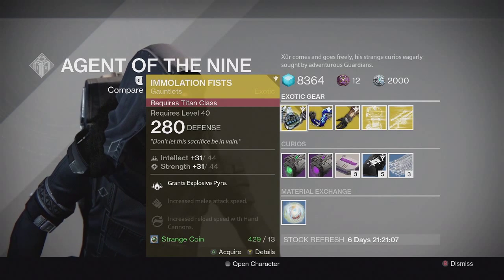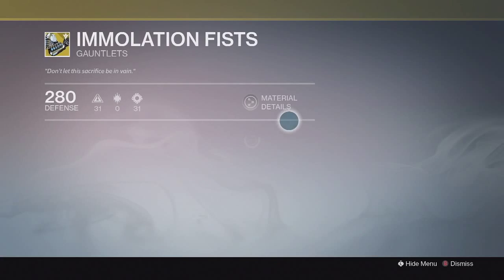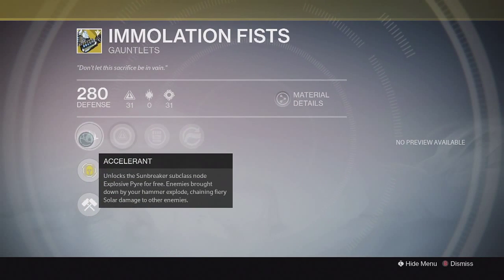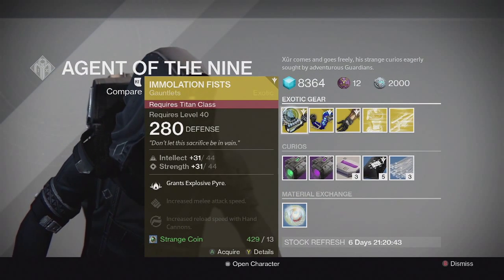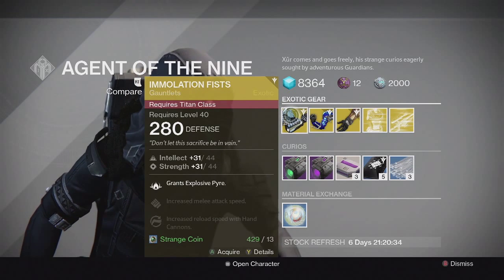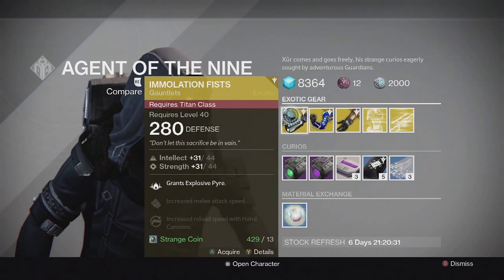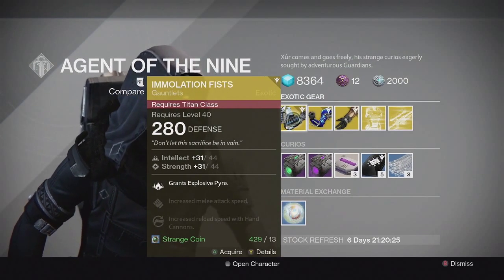It looks like it's all gauntlets. For the Titan, we have the Immolation Fist exotic gauntlets. This one came with Intellect and Strength, and the special perk grants the Sunbreaker subclass node Explosive Pyre, so enemies brought down by your hammer explode, chaining fiery solar damage to other enemies nearby. It's a pretty solid pair of gauntlets — really good in PvE and can be useful in PvP if there are guys clumped together. You can throw a hammer and it will explode and kill multiple people, kind of similar to the Golden Gun Combustion for the Gunslinger. I'd recommend picking it up if you don't have one.